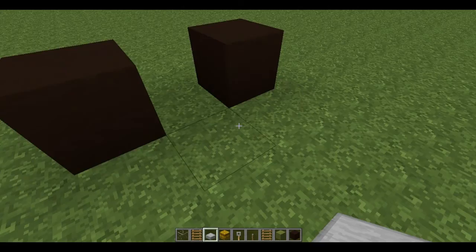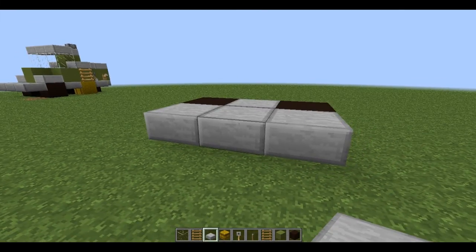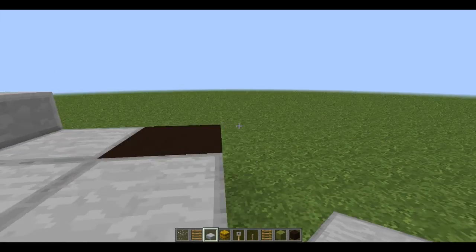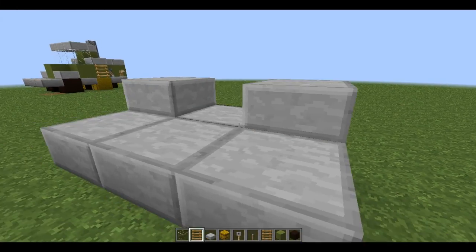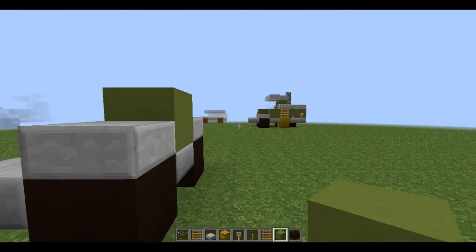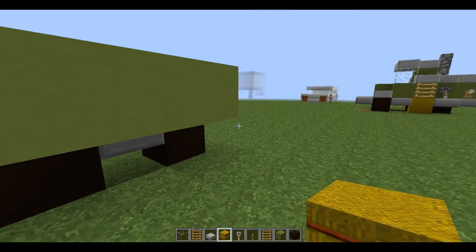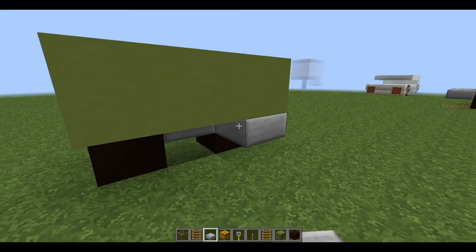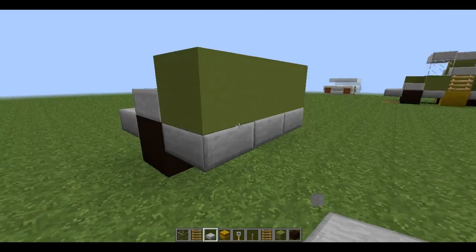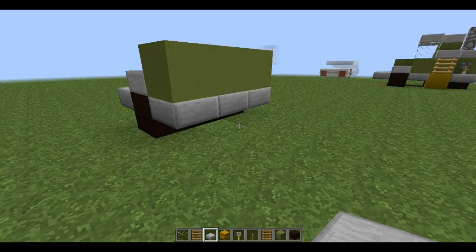We're going to place them one block apart, and then place these stone slabs here, and more stone slabs on top of those. And then from there we're going to build three blocks one block back — if that makes any sense. And then we're going to fill that in with stone slabs underneath it.